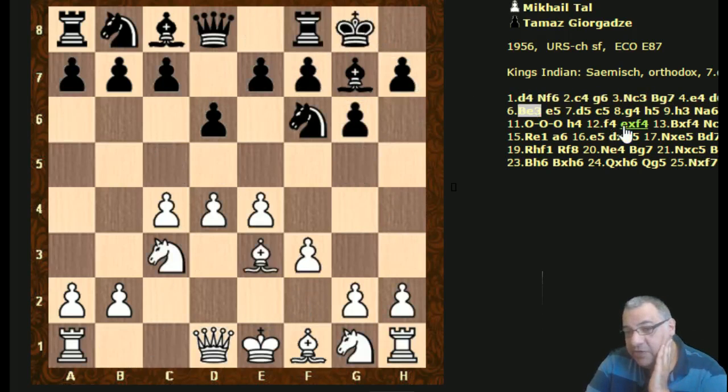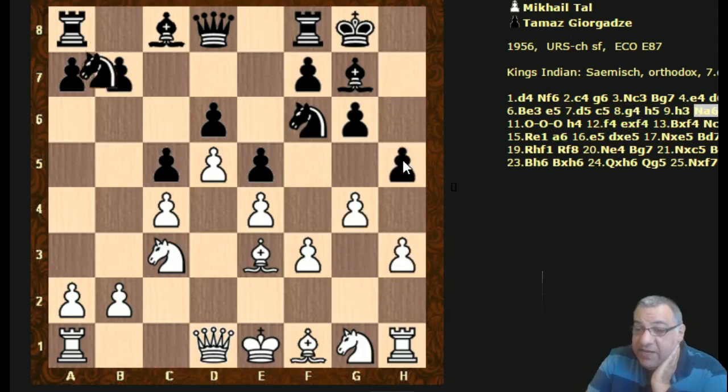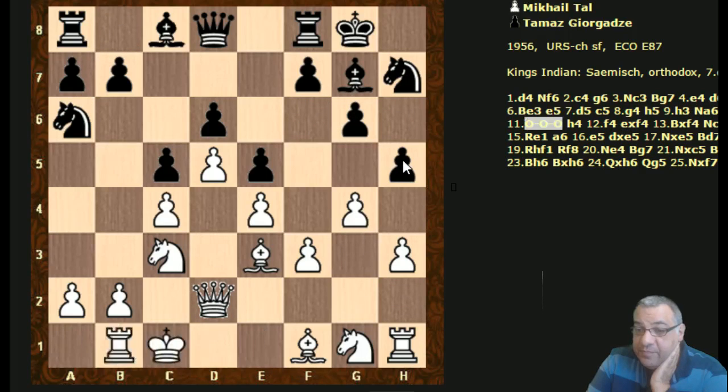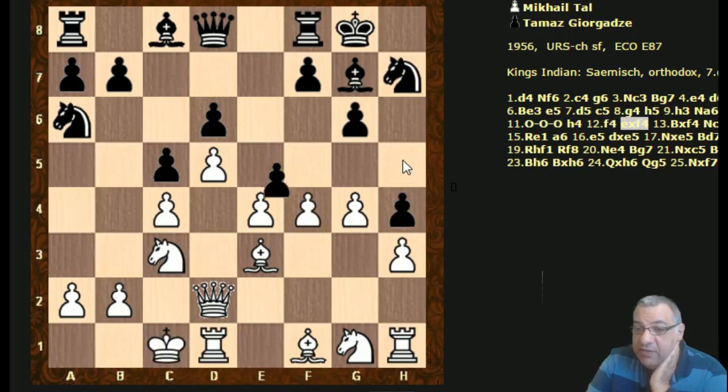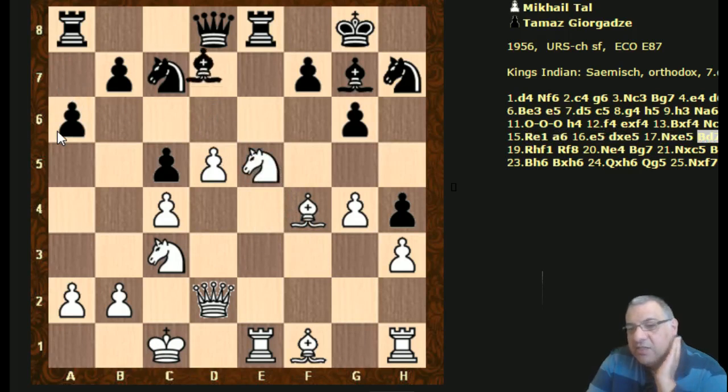g4 - Sämisch variation, King's Indian. It's logical so far. Black plays quick d5 closing the center, White plays g4, usually to discourage h5, but h5 is played anyway. Black is trying to close up the dark squares while White is opening up the dark squares. Now that the knight hits e6, White plays for e5 - Rook e1 to play e5.